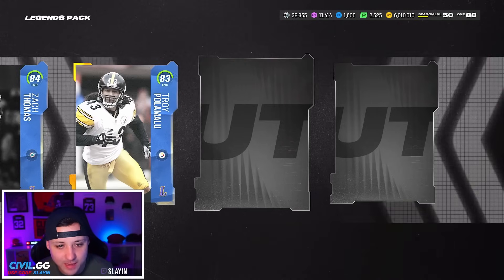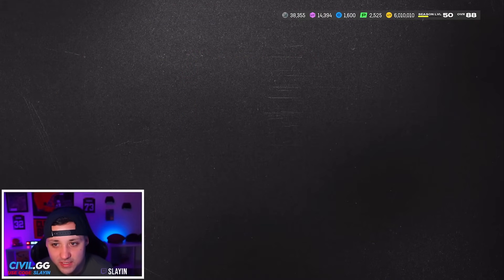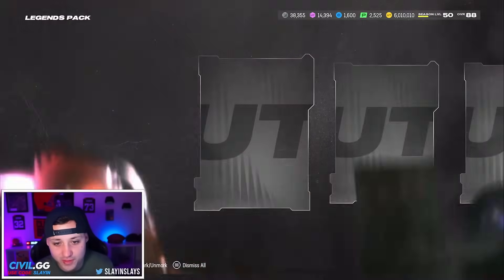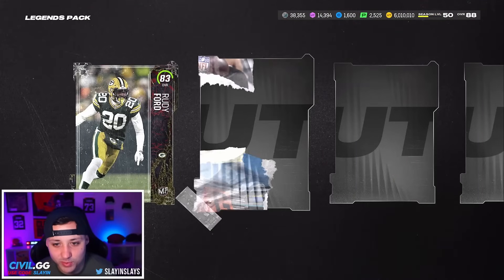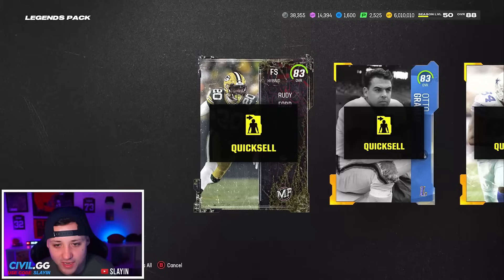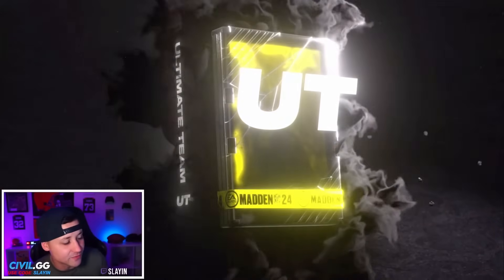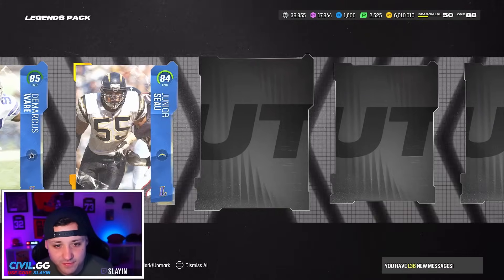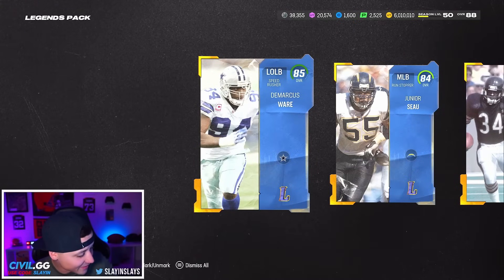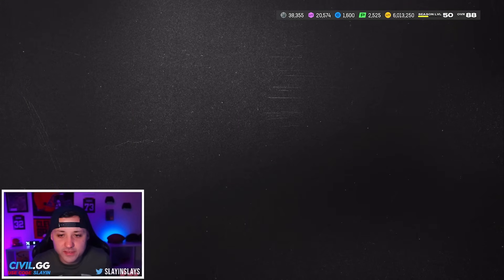Still got a couple more left, maybe we can get lucky — could pull another Randy, that would be crazy. Zach Thomas's card, if you can get like a 90 Vernon Davis man, you'd be sitting pretty. He might be a little expensive but everybody's running the zero chill theme team so maybe not, because they're getting the plus-2 plus-3 speed boost. 83, 85, 85 — Tre'Davious Ward, been making some coins off that guy. One more left: 85, 83, and 80.